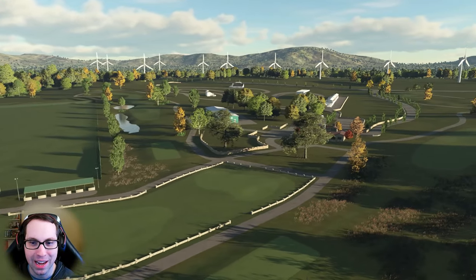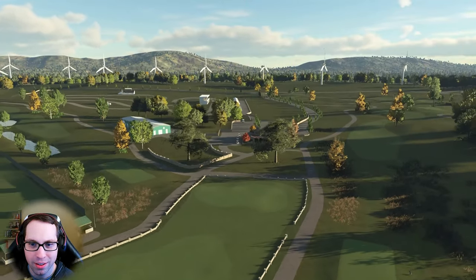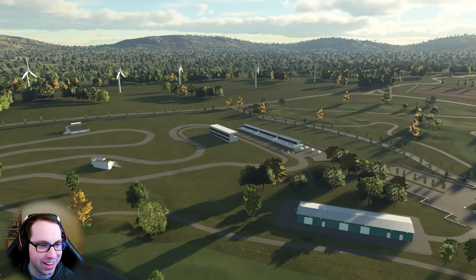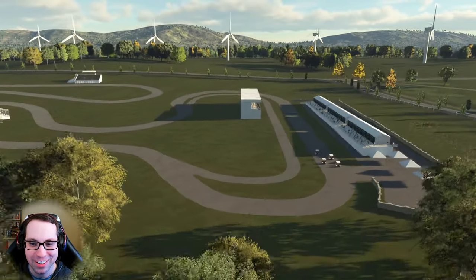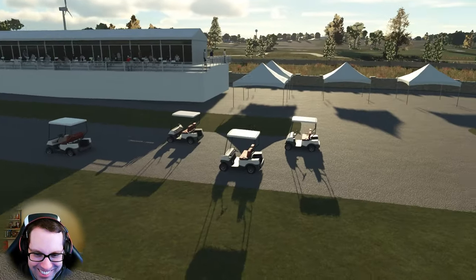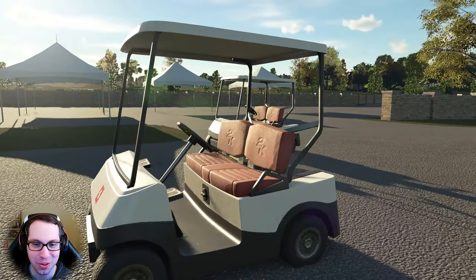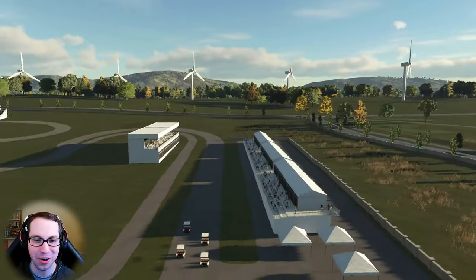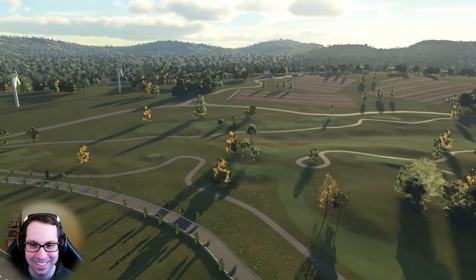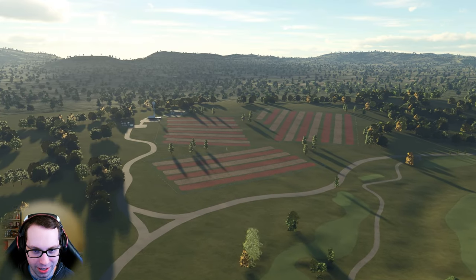We have a couple of windmills in the background, the practice facility to our left, the practice screens, and the range as well. It looks like we also have a racetrack — a nice little golf cart racing track. That's so cool. You know what would be really cool? If the gamer ability squirrel easter egg was a squirrel golf cart racing league — imagine the squirrels as the racers. Big missed opportunity by grenade on that one.